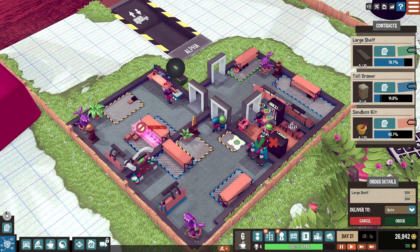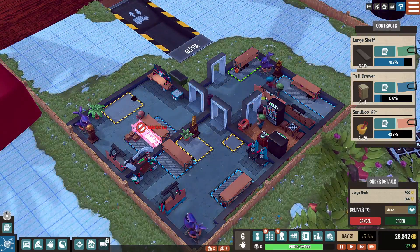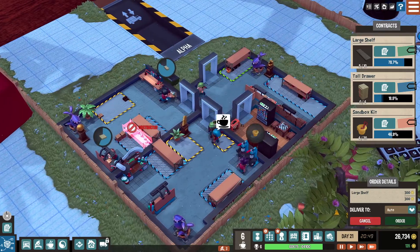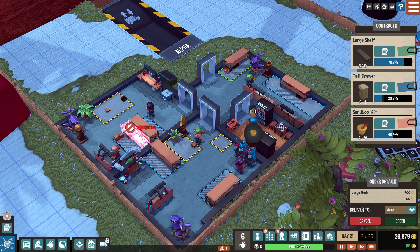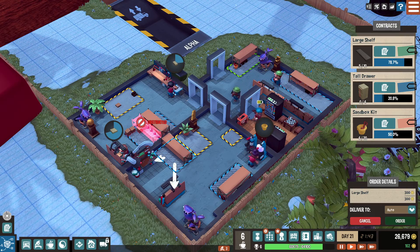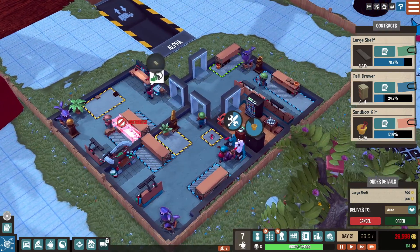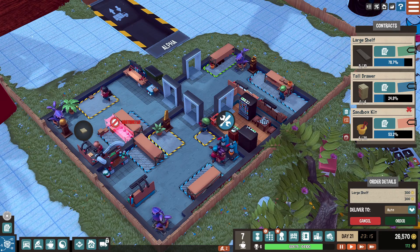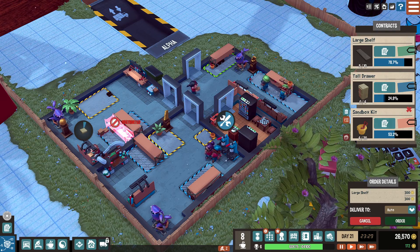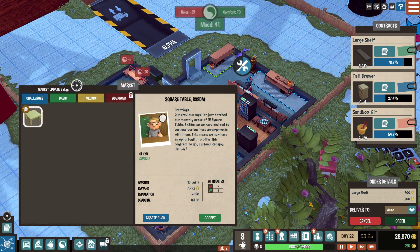We'll see how things go. I'm just gonna put it right there, create a little better workflow. Same with this — it's just a quick drop spot. Everything's going good: they're gluing, people are all working, everything is happy, we're making 150 bucks an hour. This is my filler task — people working on this means all of the tasks up here are being worked on too.